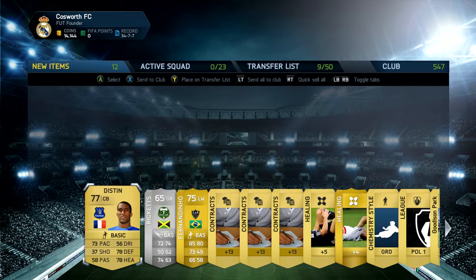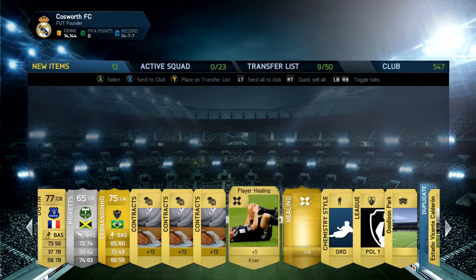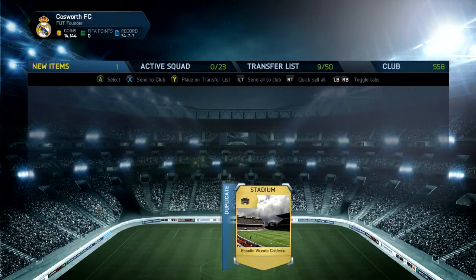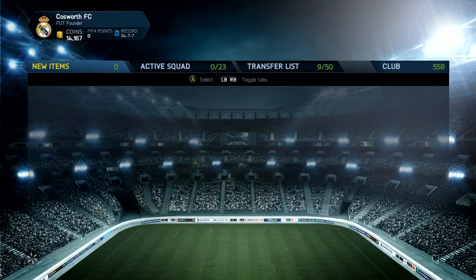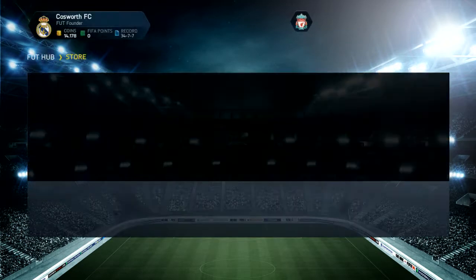Nandinho and Distin — Distin isn't a bad centre-back for Everton. I've watched him play a few times and he uses his size to his advantage. I'll quick sell this other card — I think I can only open one more premium gold pack and I'll leave it at that, since the normal gold packs only have one rarity tier.